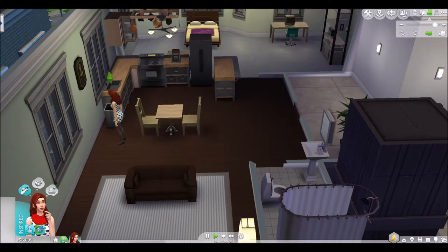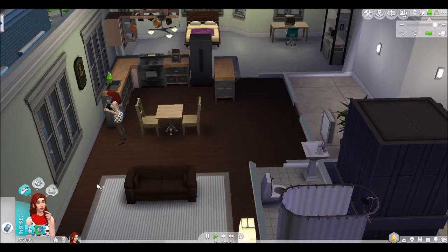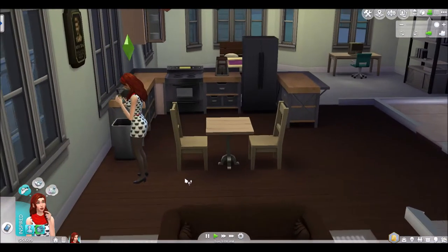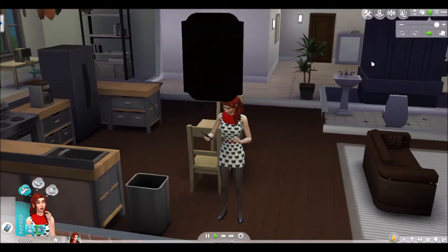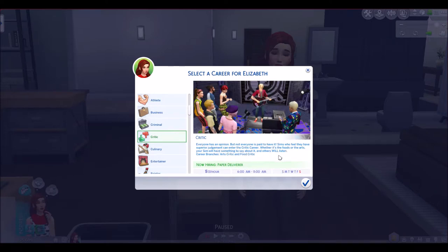Okay, so let's join a career. Let's find a job. Okay, we got the Critic career. 'Everyone has an opinion, but not everyone is paid to have it. Since your sim feels they have superior judgment, enter the Critic career — whether it's food or the arts, your sim will have something to say, and others will listen.' Career branches are Art Critic and Food Critic. We'll probably be a Food Critic because we're a Foodie.